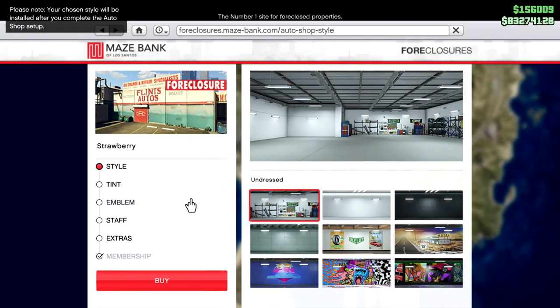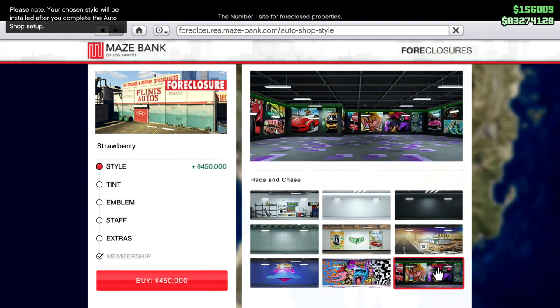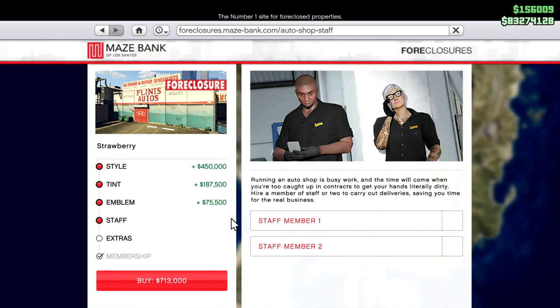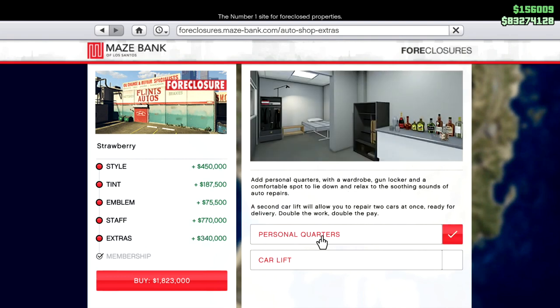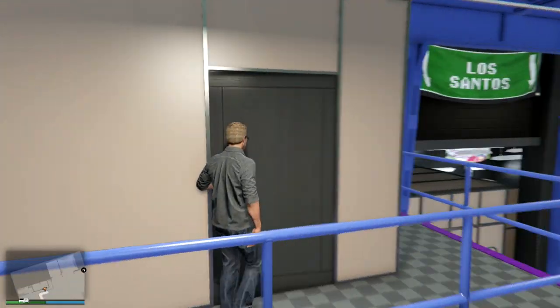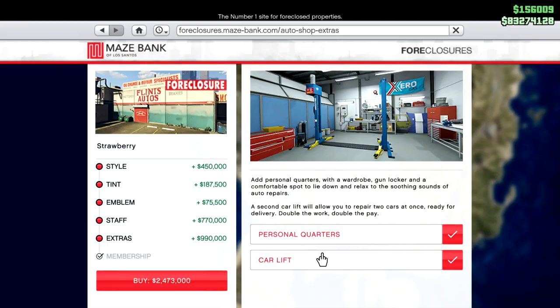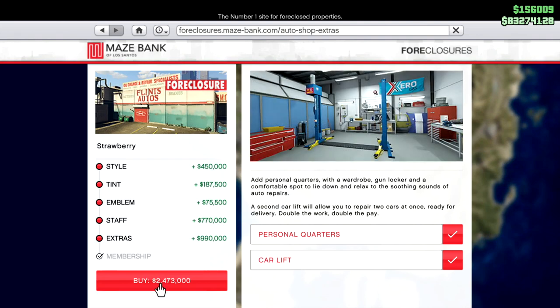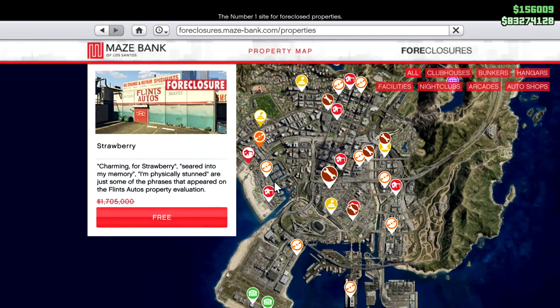Your auto shop also gives you a showroom-quality 10-car garage, a modification bay for your personal vehicles and for friends, access to exotic exports, a daily list for extracurricular work recovering vehicles throughout the city, plus optional upgrades like drivers to help with vehicle deliveries, a car lift to increase capacity for your modification business, living quarters and more. All of this racks up to just over $4 million — it's expensive. Oh, and the auto shop in Strawberry is actually free for Prime members.